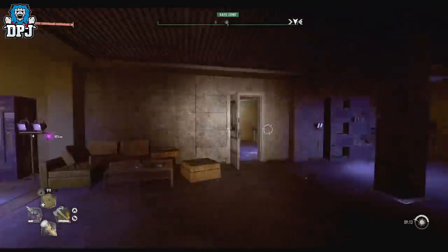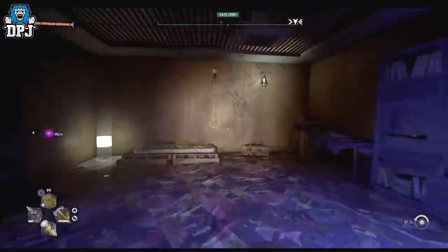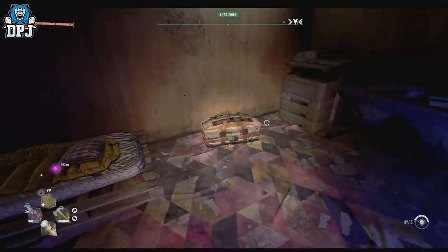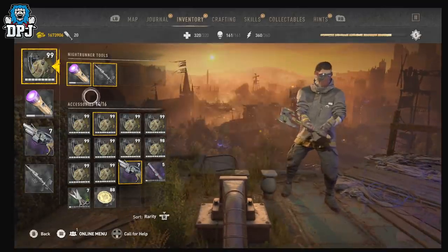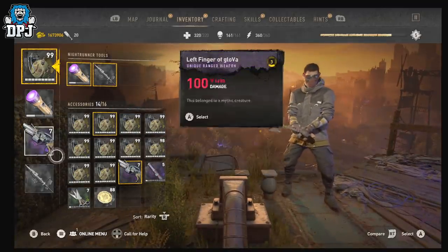The solo duplication glitch will obviously allow you to make tons of money, but this is how it works. You need to be by your stash because it works around your stash. What you can duplicate is anything that stacks up to 99, so weapons won't work, but anything like consumables — you name it — that will work.